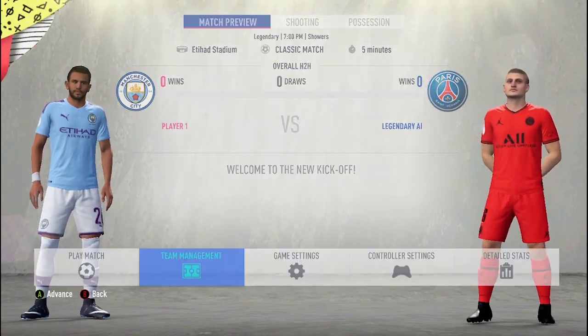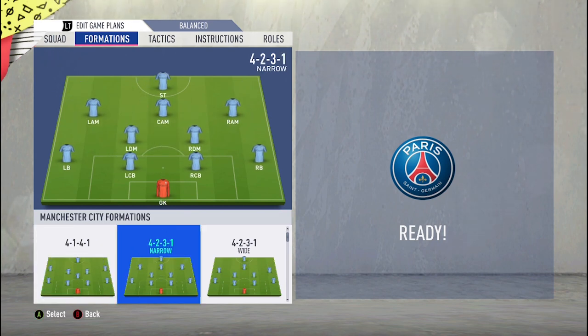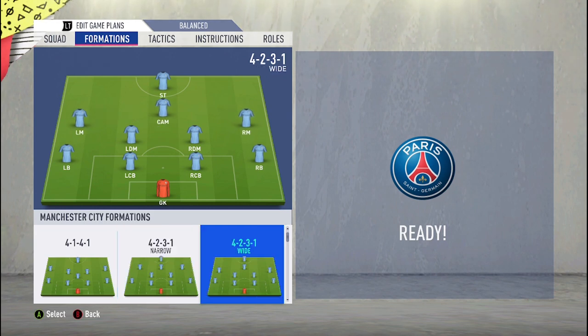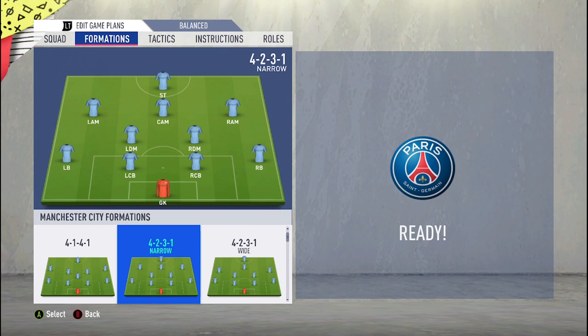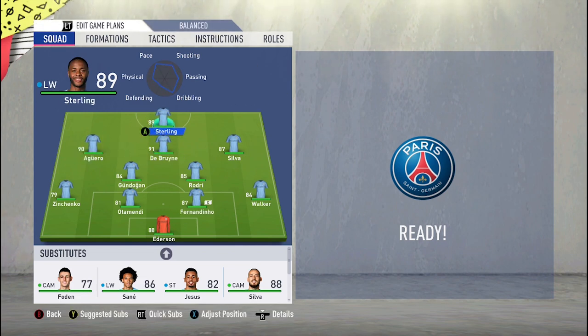There are two formations. The meta formation is actually the 4-2-3-1, but there are two types in FIFA: the 4-2-3-1 wide and the 4-2-3-1 narrow. Because of my playing style and wanting my players to be close to each other — so I can play one-twos and combinations — I like to go with the narrow. So I'm going to use the 4-2-3-1 narrow. Let me sort my squad out and do some talk about player positioning.